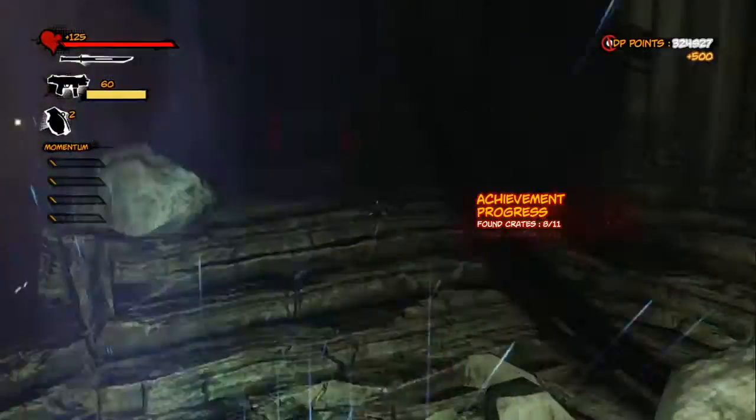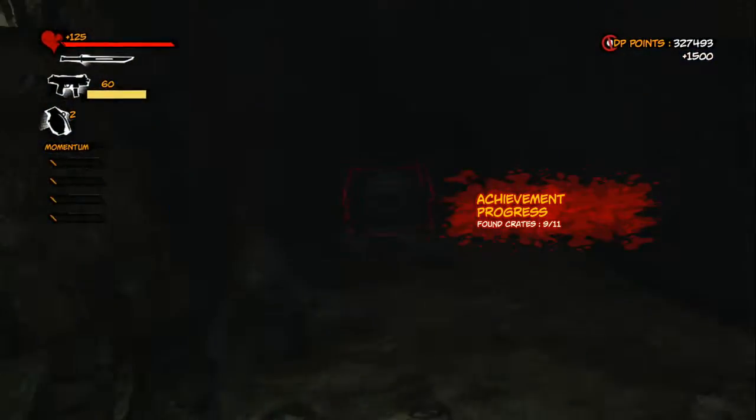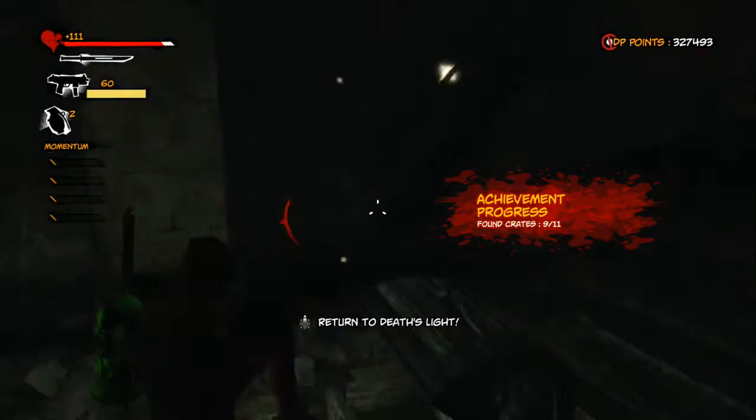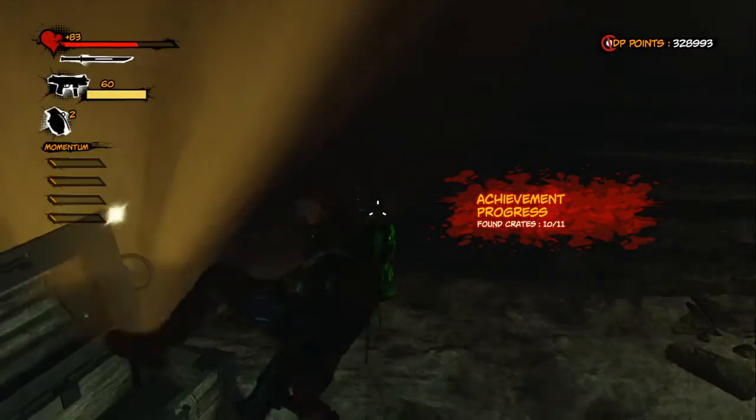There are about four chests all in one small area. Once you get up to the top of the stairs, turn left to get two more, and don't forget the one at the right of the stairs when you get up to the top. The last one is right there in the light.